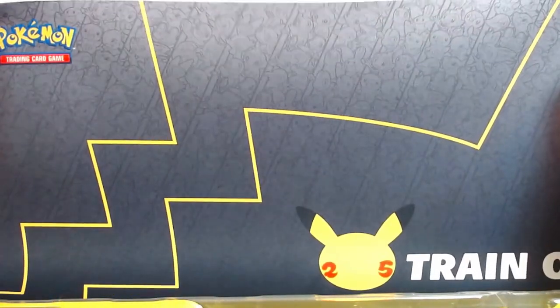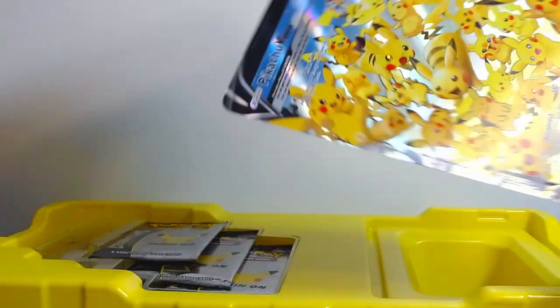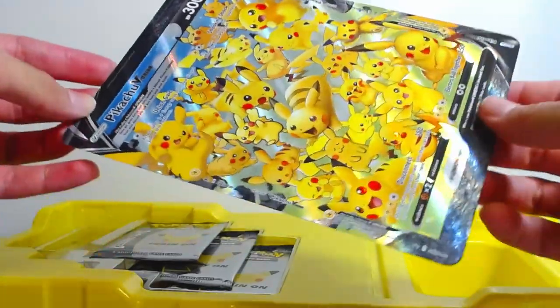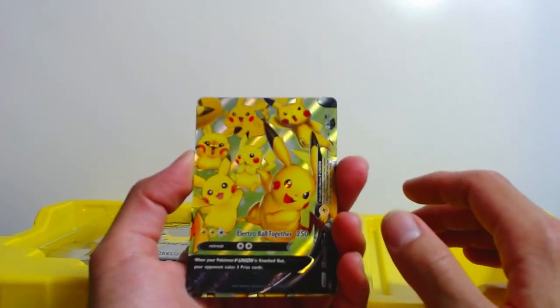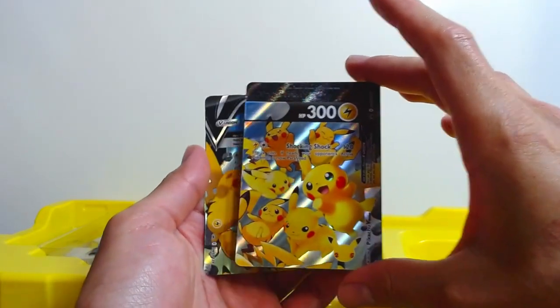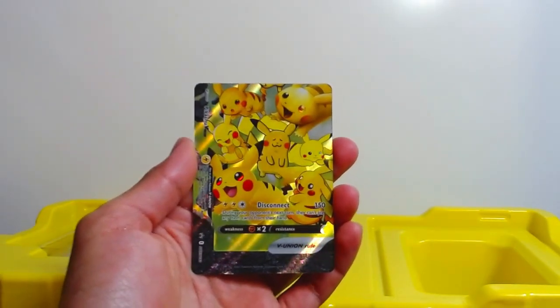There you guys go so you can get a better look at it. I'll show you guys the promo with all the Pikachus on it. All the Union boxes do come with this promo to help play said V Union cards. And then here they are for a better look. These are pretty sick — the Pikachu artwork.